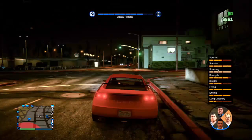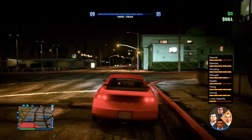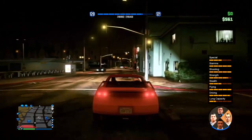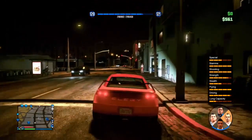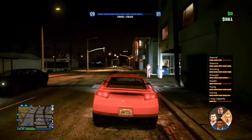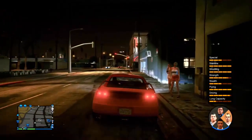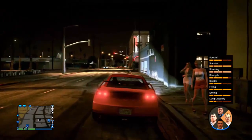From here, you want to hover over Michael or Trevor on your d-pad, and then approach the hookers. Right when you're next to the hookers, you want to go and honk your horn. Right when you honk your horn, you should see a little message telling you that you have insufficient funds at the top left hand corner, and right when you see that message, you want to release your grip on the d-pad.